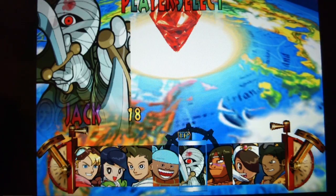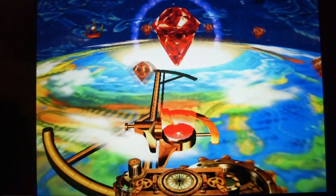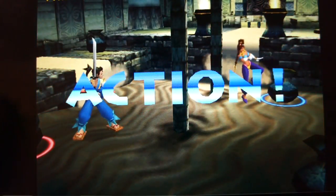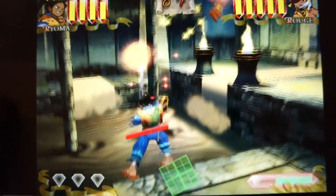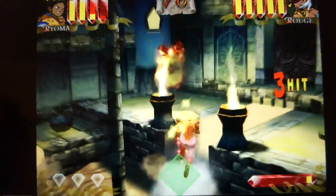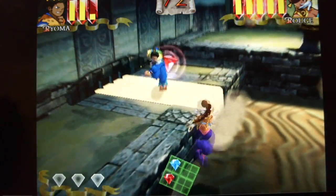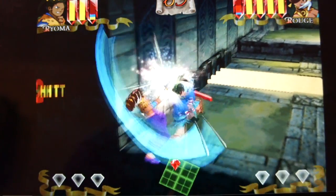The next game is called Power Stone. I would say it's Capcom's attempt at 3D fighting — a 3D arena fighter. It's not really impressive, but quite fun. It has this strange cube-arena feeling, almost like something from ZX Spectrum games such as Head Over Heels. The game is mostly about power-ups rather than combos, and it must be fun in two-player mode. It runs perfectly.